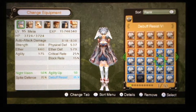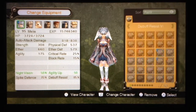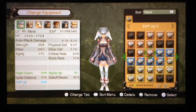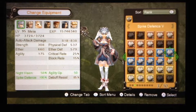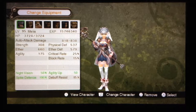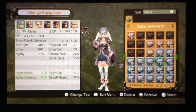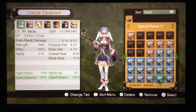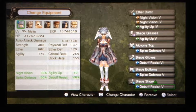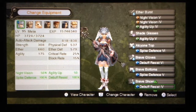I need to take Fiora's Debuff Resist off of her. Let's give you Spike Defense 5 — that maxes out your Spike Defense. We don't need the Debuff Resist 5, let's head down to 4. There. So now Melia will be maxed. Every character's gems are going to be like this: maxed out on Night Vision, Agility Up, Spike Defense, and Debuff Resist.